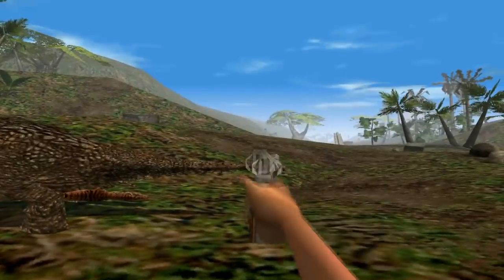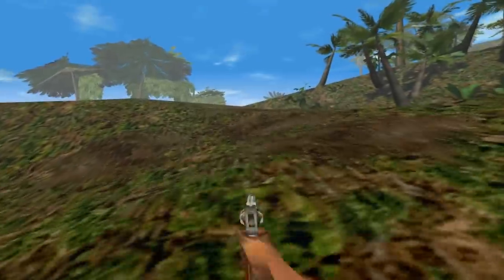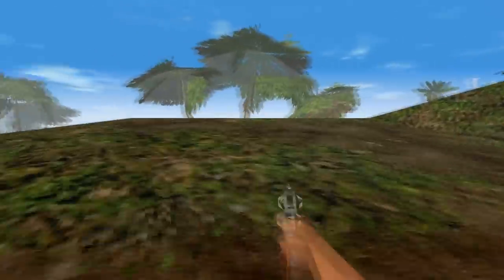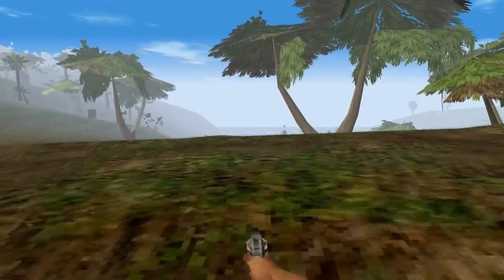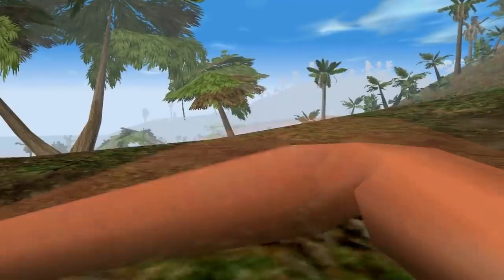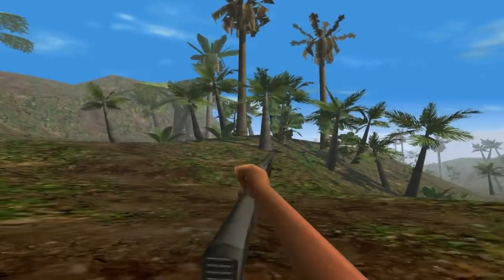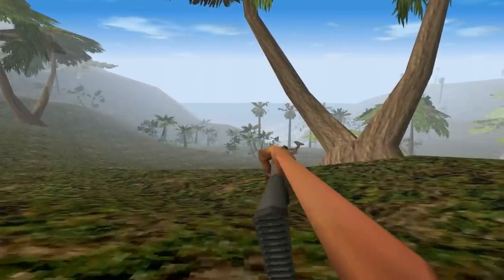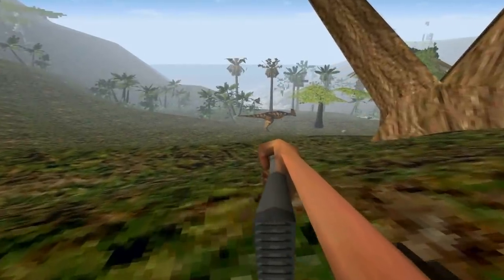Now, to continue on with the level, we want to head that way, but first we're going to dip into this valley over here. Bunny hopping is always faster than walking. Originally this level had two ways to complete it, which is why it splits off at this point. However, they decided to cut the other way so they wouldn't have to finish it. So there's just some of the leftover areas over here, but no way to continue.